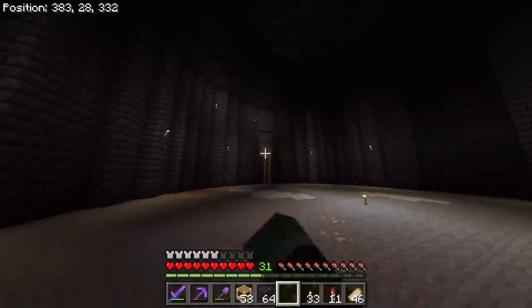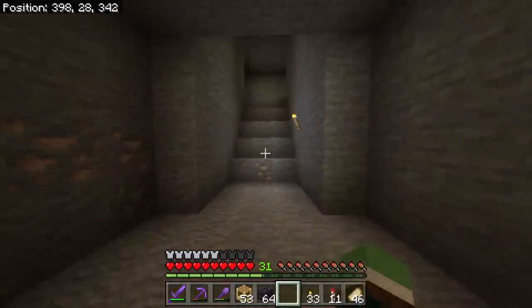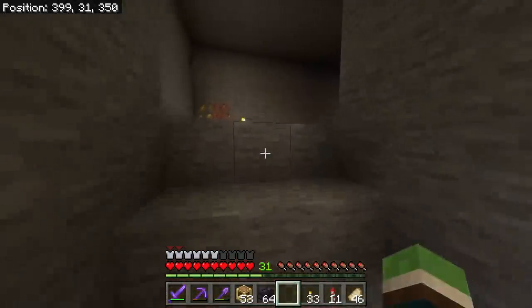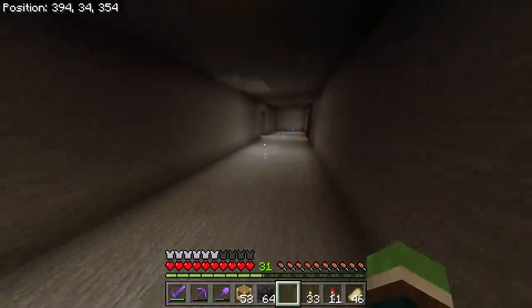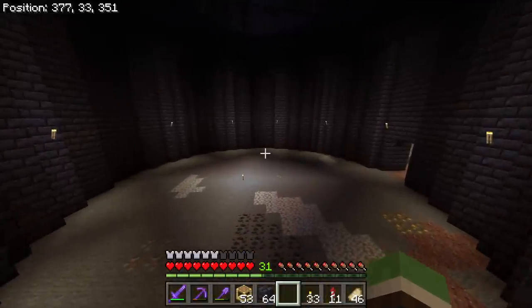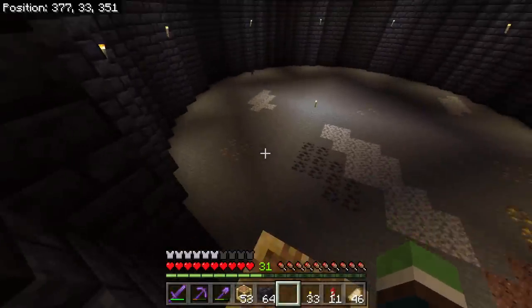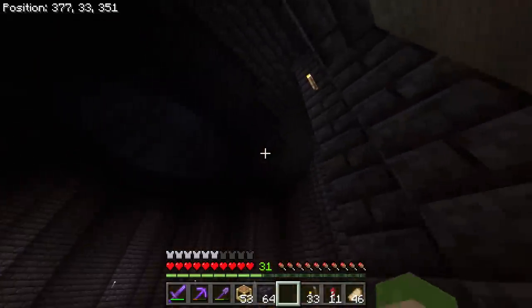We have a little viewing area right here. I made a door coming down this way — that's where we're going to expand when we decide to expand this ancient ruin even more. I think I'm just going to put iron bars right here and people can come up and view. I gotta design a floor, I gotta figure out lighting because I want it to be lit up around there.